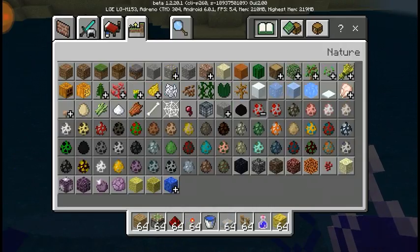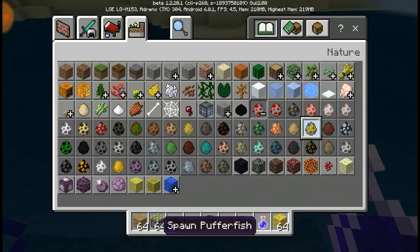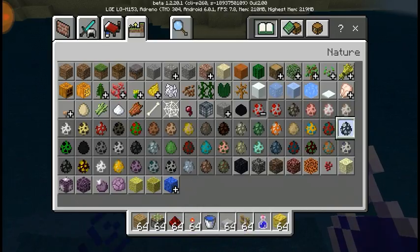Also with the mob eggs — before they had multiple little eggs in the icon, but now it's just the one spawn dolphin egg.